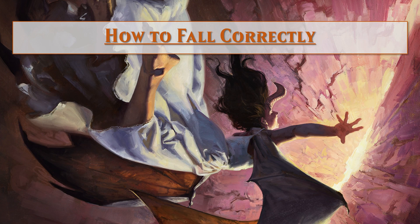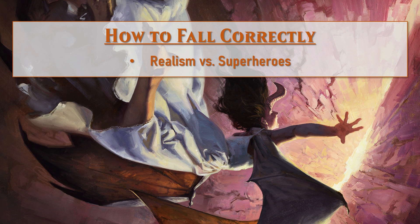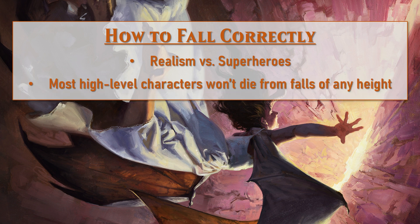Now I'd like to go over how I think you can best take these rules and make them functional in your games. When dealing with a massive distance fall, as a DM you have a decision to make: do you want your game to be more realistic or more superhero-y at high levels? Many high-level characters can shrug off a fall from massive heights. Even from 2,000 feet off an airship they would likely leave with little more than bumps and bruises, because they have massive amounts of hit points, especially some of the more martial classes.